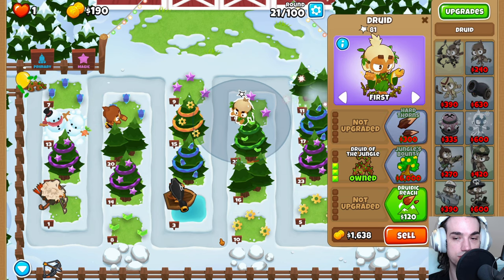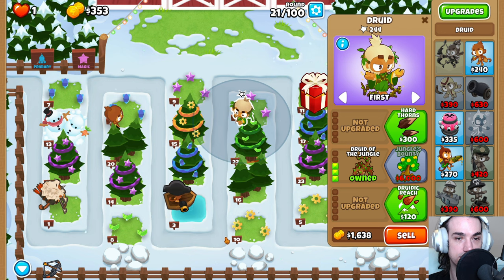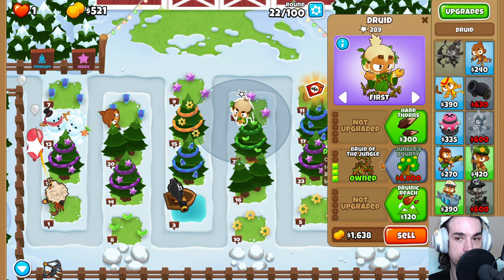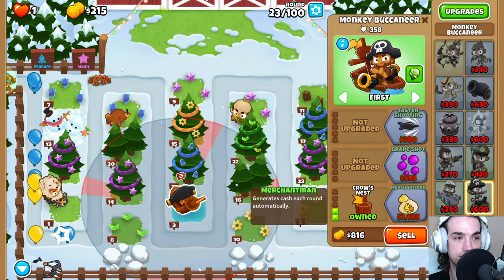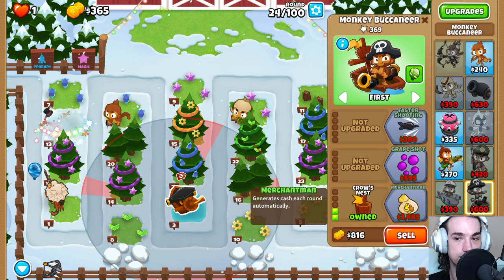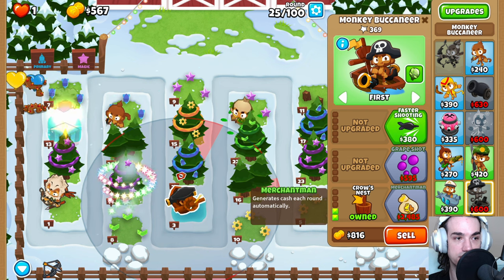Farming that upgrade — make sure you do that so that you don't accidentally leak. Grab the Hard Thorns while you're here. Come back over here and get the Merchant Man online.